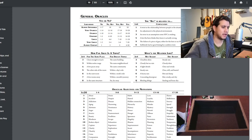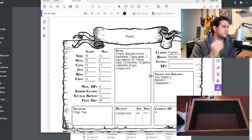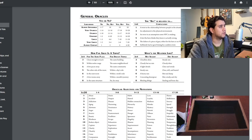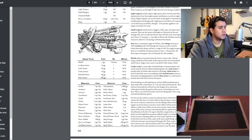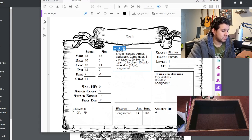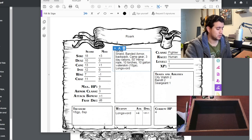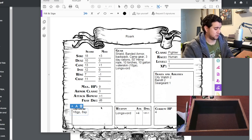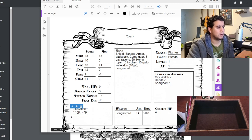I'll refill Roark's water in town — there's probably a fountain. Then I need to buy rations. Looking at equipment: three silver pieces each. I have eight silver pieces, so I'll buy two more — down to two silver. Then I'll break a gold piece and buy four more rations, spending all my silver. That puts me at seven day rations. That looks good.